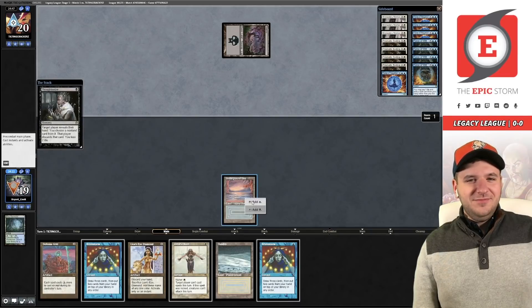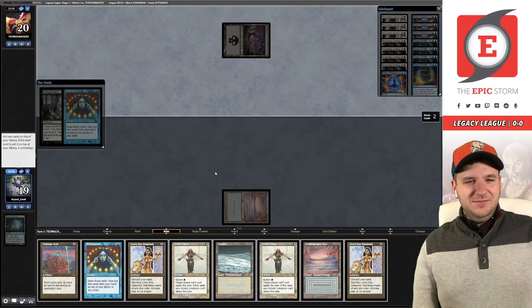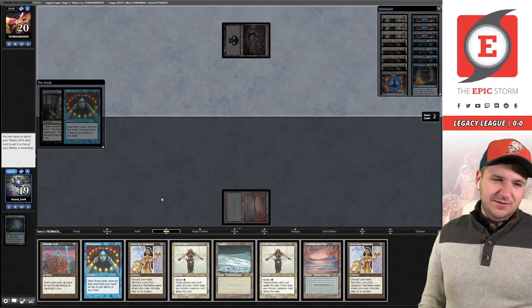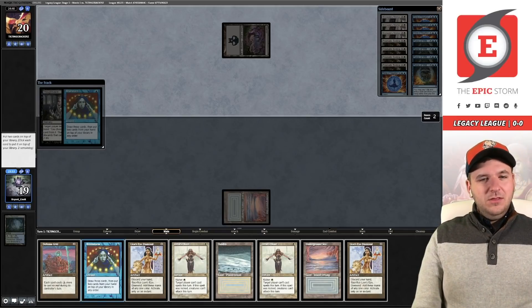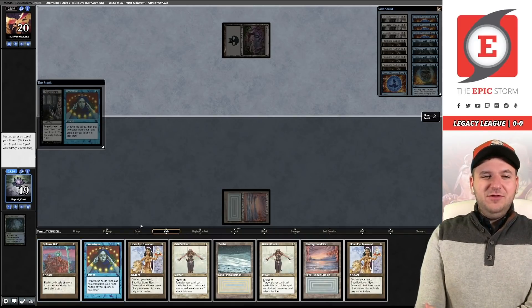Brainstorming with Lion's Eye Diamond in hand. We could put back Defense Grid under Brainstorm and show them Orim's Chant to bait out the LED. But we can't fetch it away, so putting it back isn't great. If we put the Brainstorm on top of the diamond, we can play out Diamond next turn, Chant them in their upkeep, and then fresh Brainstorm.